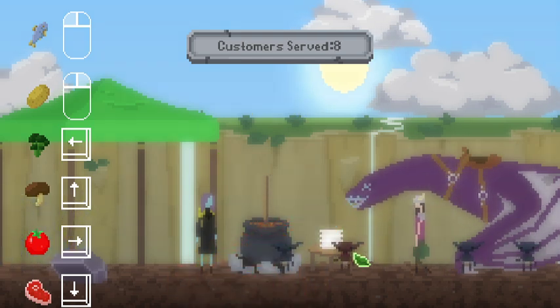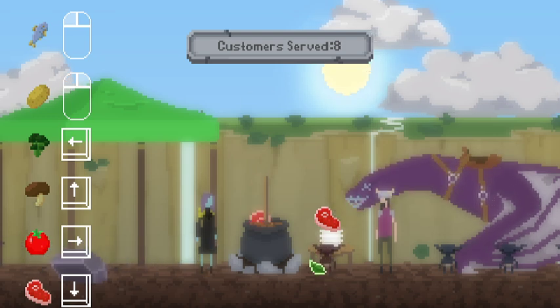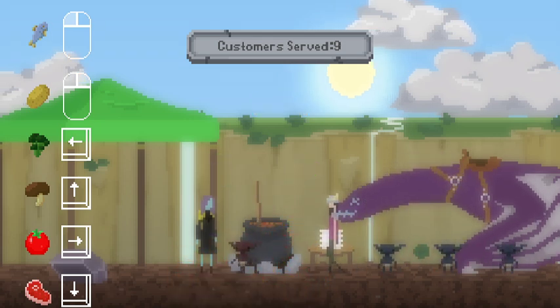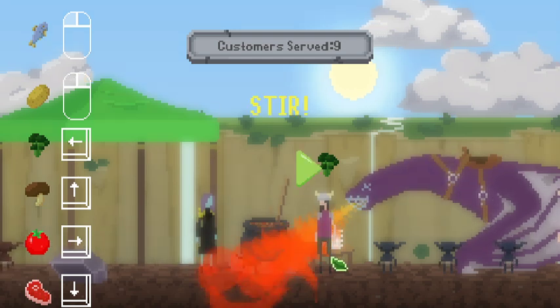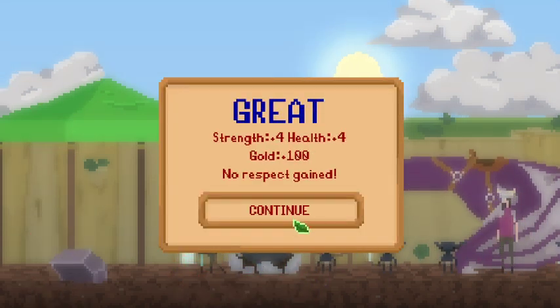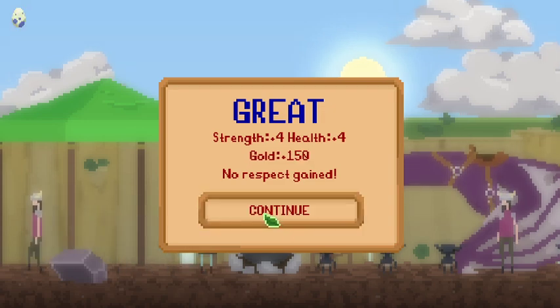I really don't want to stop playing. Meat — stir, stir, stir. Broccoli — stir, stir, stir. Oh, we did okay. No respect gained — they didn't respect us. I guess you're supposed to do it really fast but I'm not that fast — we're still learning. We did get some gold though, which is nice.